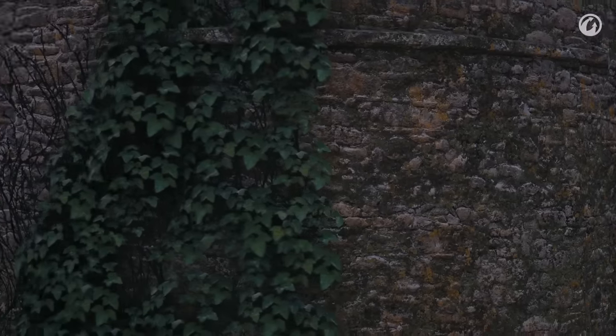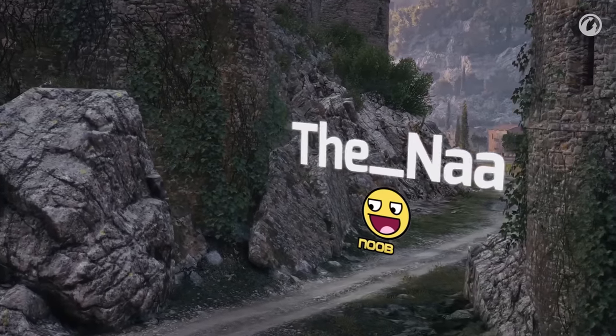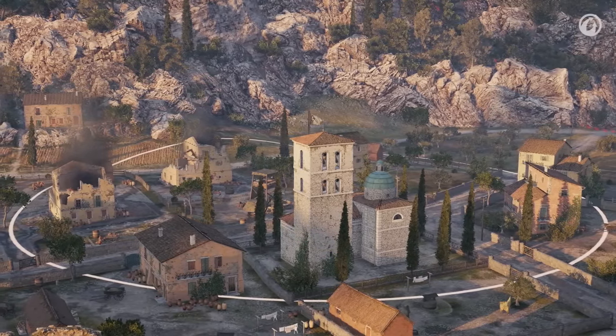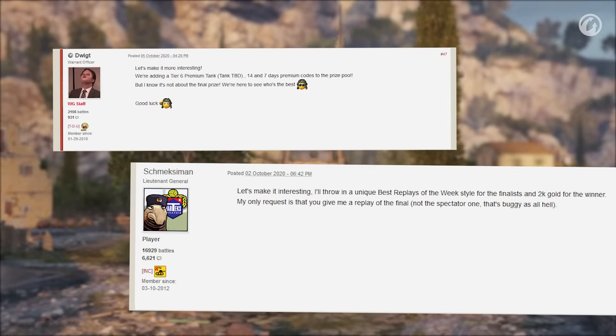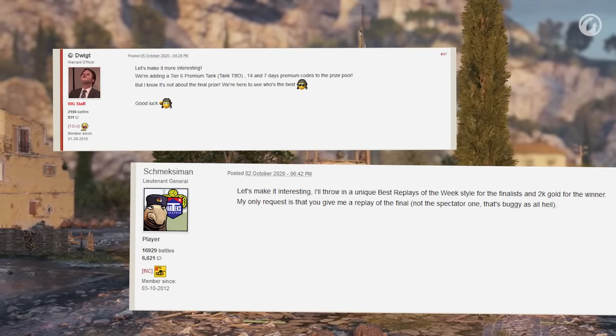And on to something completely different: a one-on-one tournament organized by forum member the NAAH! The rules are simple — pick your best tier 9 tank, don't use special ammo, and destroy the enemy to win. With a tier 6 premium and a bunch of gold on the line, the competition was fierce.